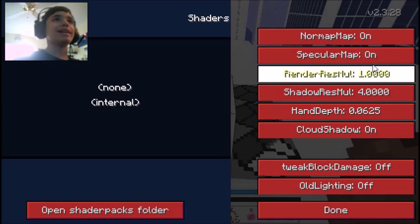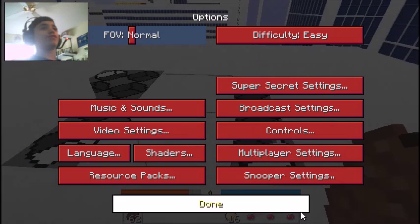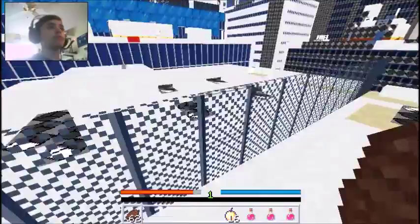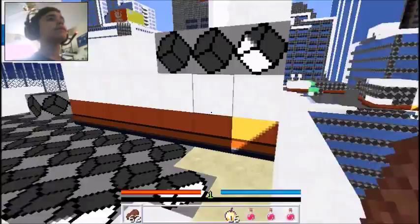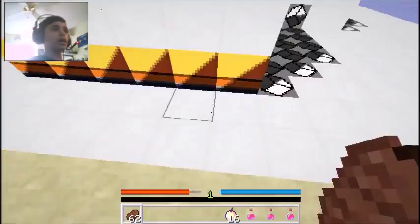Torque block damage, old lighting off, render. Oh no — oh dang, I forgot something. I can just do that. How will this work? I wonder how will this work. I have to go there. It's pretty easy parkour, just saying so myself.